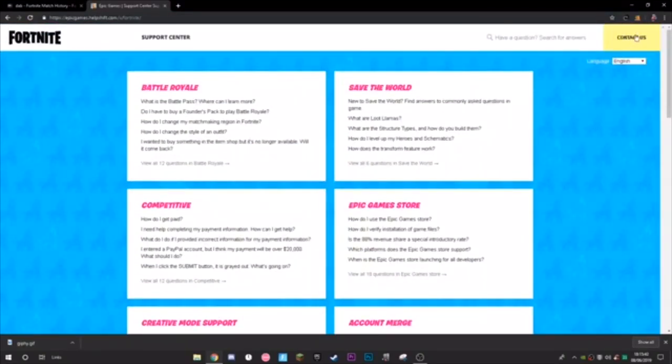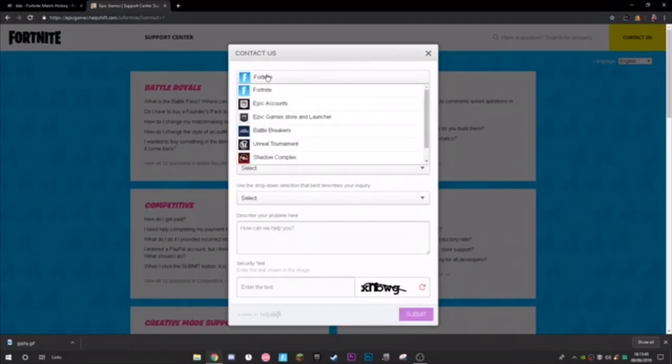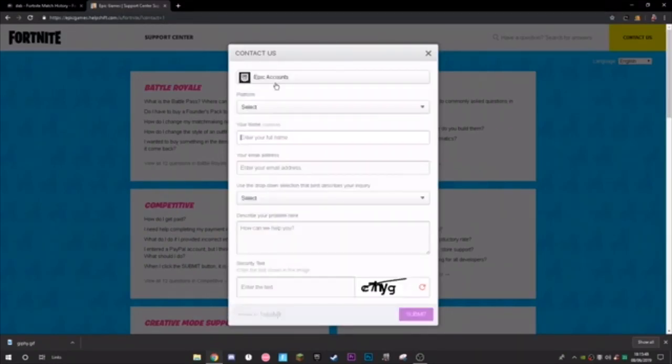On that website, click 'Contact Us' — the yellow button — and it'll bring up the contact form. Set the game to Fortnite, then put your actual name — the full name that is on your Epic Games account. This is not your gamer tag; it's just your real name. For example, if your name was Jack Yellow, you'd put that.